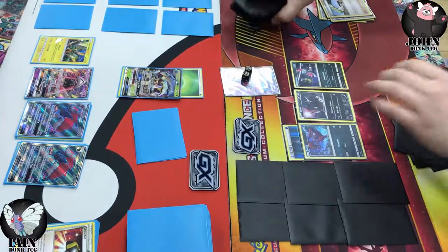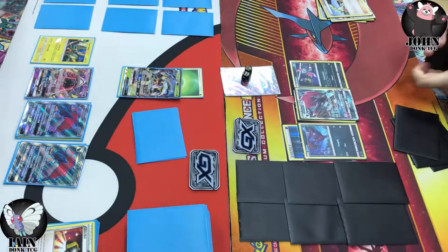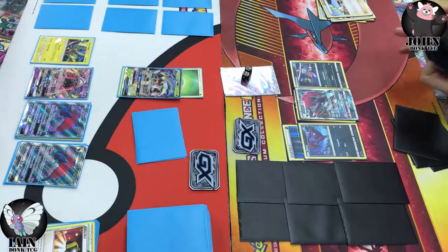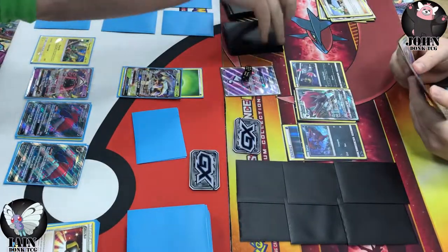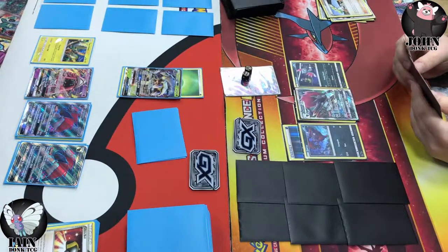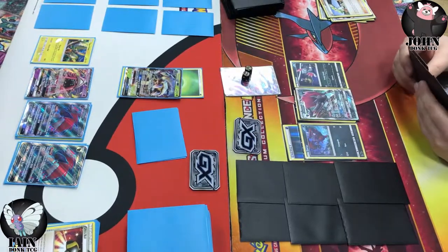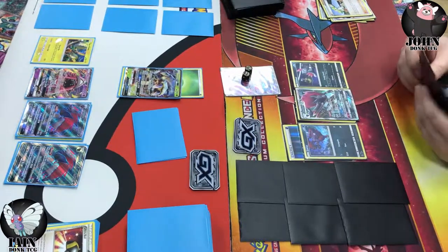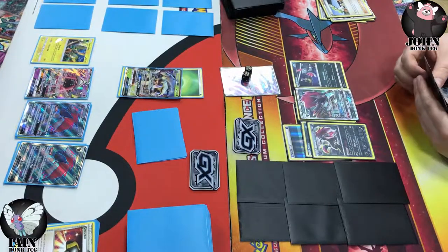Ultra Ball here is going to find a Zoroark GX. There it is, and we lose some draw supporters early on, but when you've got your Zoroark set up you're really not too worried about extra draw supporters — it's always nice to have, but you can always trade out of bad hands. Absolutely, and these decks are running Mallow as well, so you can go double Puzzle to get these cards back in the late game if you really need them.